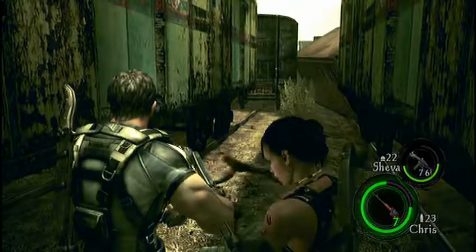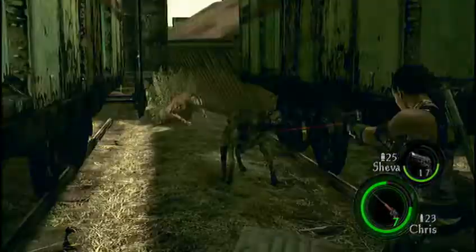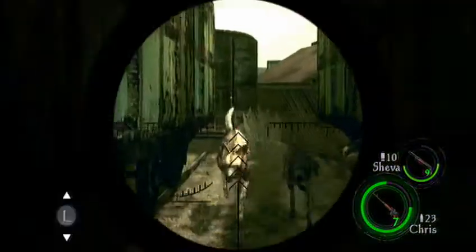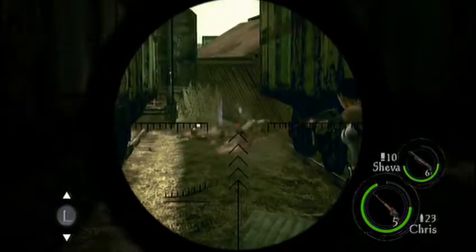I can probably tell you exactly what's going to happen — like the exact point where the dogs are right there. Hi dogs! And this is the wrong weapon. It's not on the right one. I got one of them. Are there three of them? There are three.